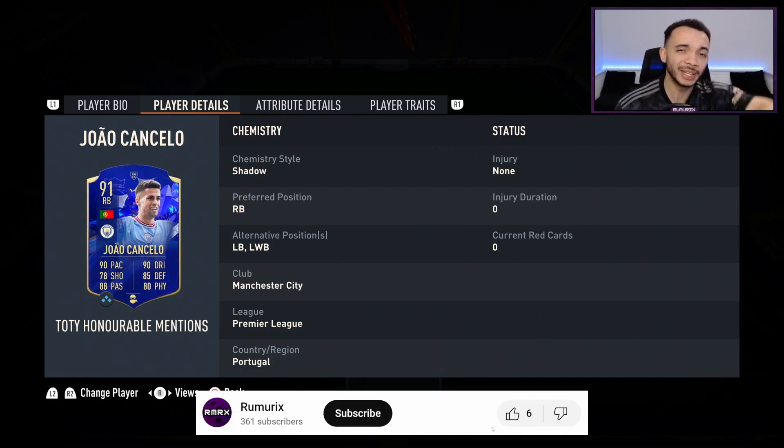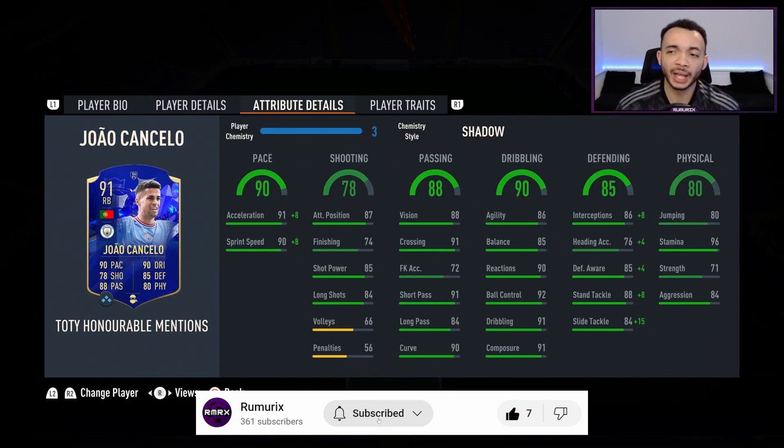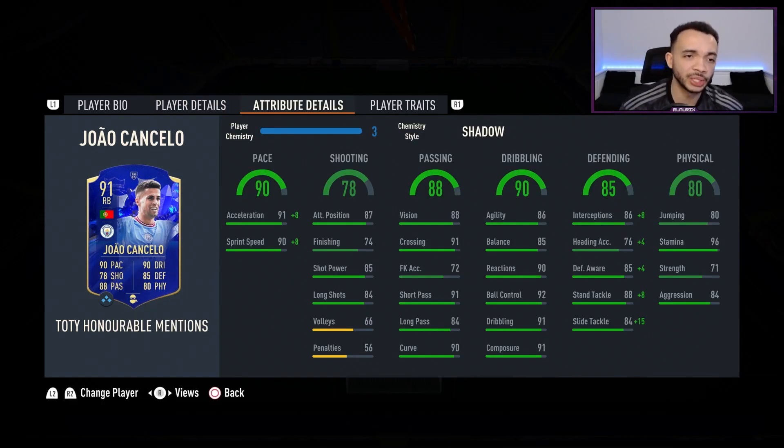Before I get into the stats, could you quickly please subscribe to the channel if you haven't done so already — that'd be greatly appreciated. So I've stuck a shadow on him, which boosts his pace and defending. It makes him the controlled accelerate type — he's actually the controlled accelerate type with all chem styles.